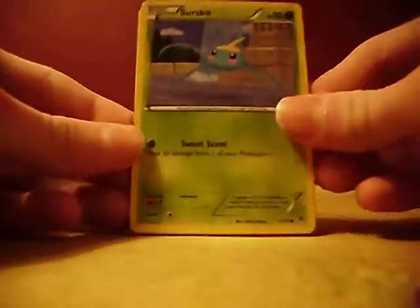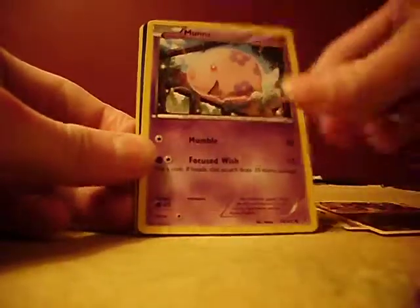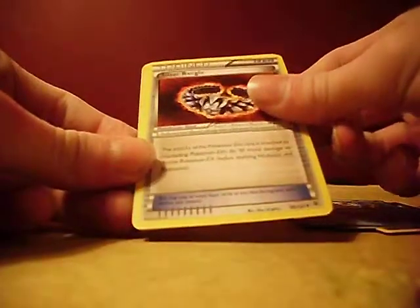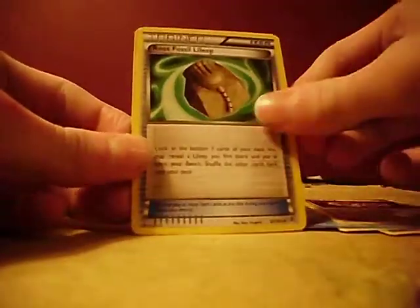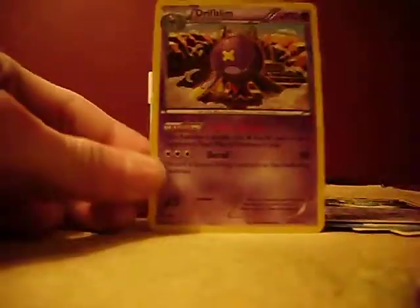Okay, we got a Surskit, Shelmet, Golett, Druddigon, Munna, Glalie, Silver Bangle, Root Fossil, Lileep, Rare Candy Reverse, and a Drifblim. I don't know if that's a Holo or not.